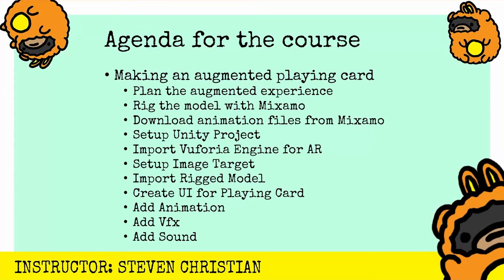We're going to plan the augmented experience. We're going to rig the model with Mixamo, download animation files from Mixamo, set up our Unity project, import Vuforia engine for AR, set up image targets, import our rig model, create a UI for our playing card, add some animation, add some visual effects, and add some sound. At the end, we'll have something really fun and innovative and very reminiscent of Yu-Gi-Oh!